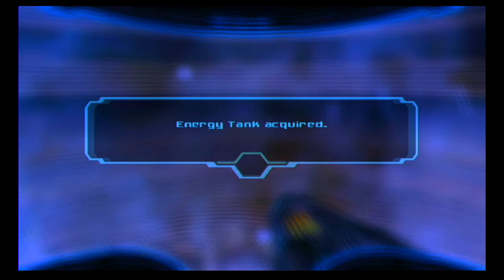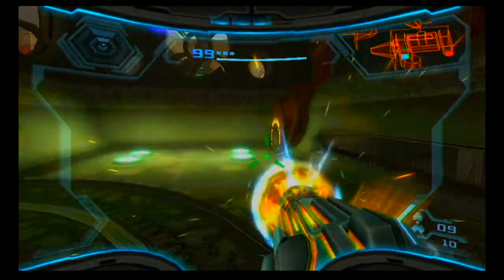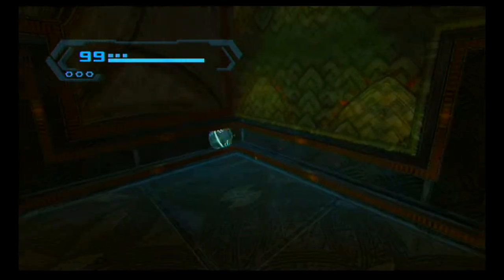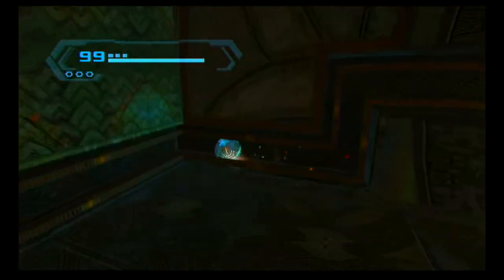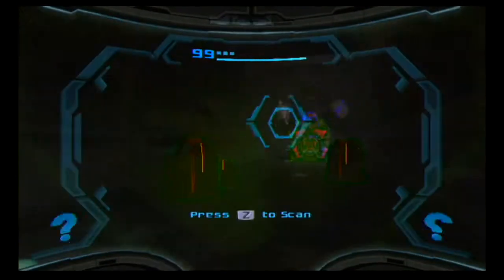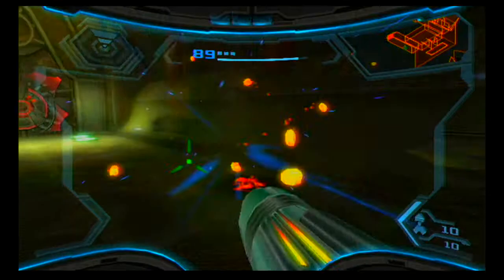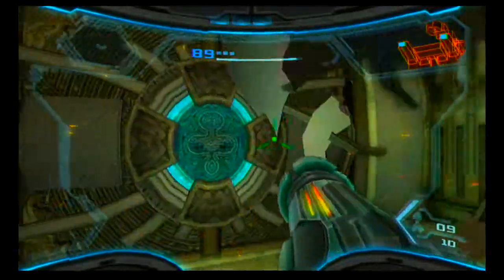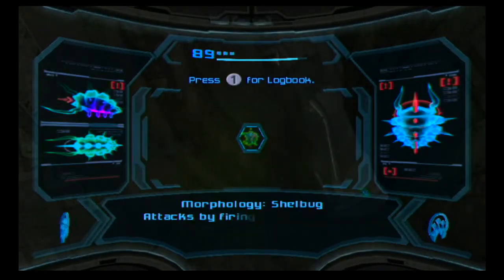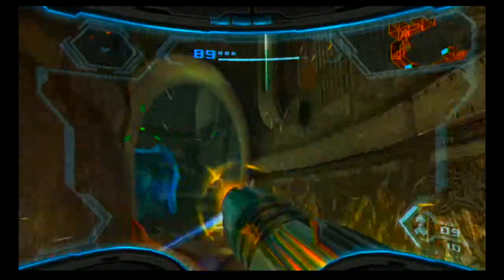We get an energy tank up here — that's Chozo technology. We have a Chozo Varia Suit and everything because we are part Chozo ourselves — Chozo blood was spliced into Samus as a baby when Ridley killed her parents. That's about all you need to know about the Metroid background story. These guys are hard to scan so just scan them as fast as possible and blast them away with a missile. I don't really like missiles in this game — in games like Other M and Fusion missiles are the solution to everything, but here missiles are very weak compared to your charge beam.